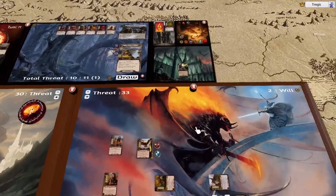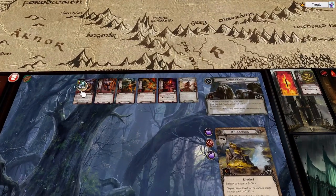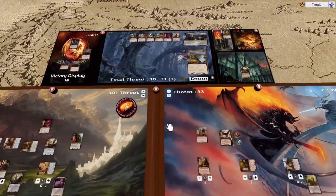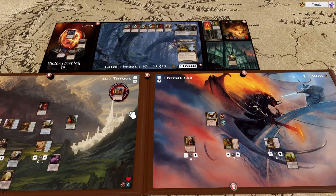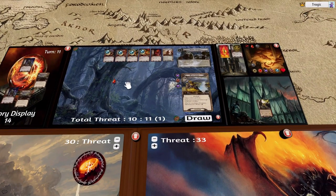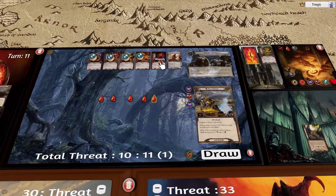These guys have three defense on everybody. The first thing I'm going to do is discard Beyond to put one damage on everyone in the staging area — why not. So it is one, two, three, four, five — this guy has a wound already because of the questing so he's got two wounds now. So he has a wound, wound, wound, wound, and a wound.